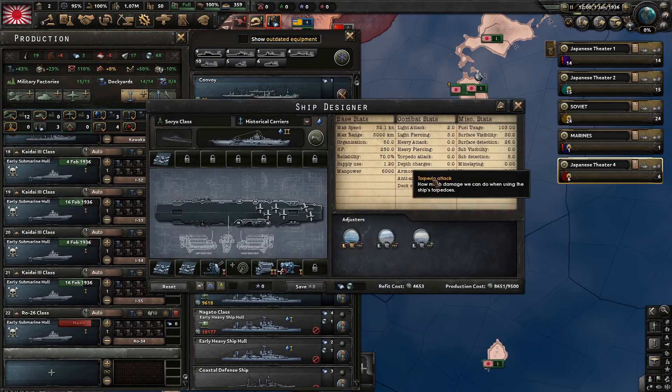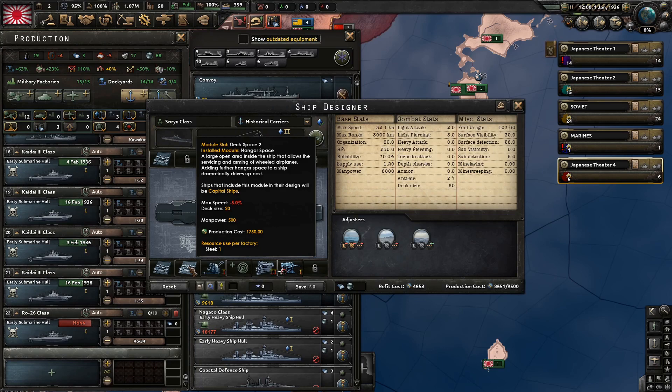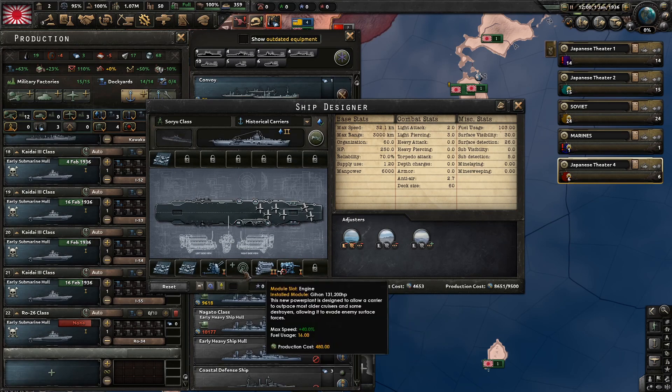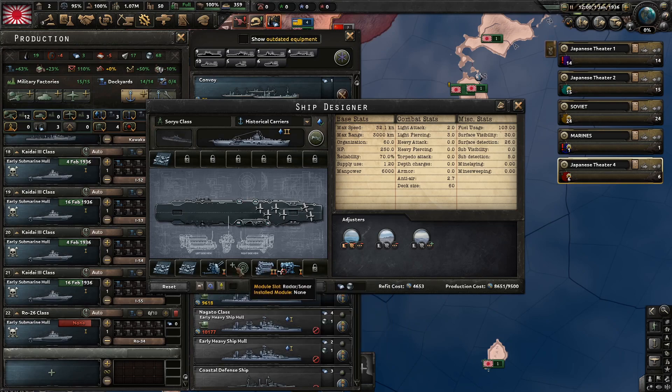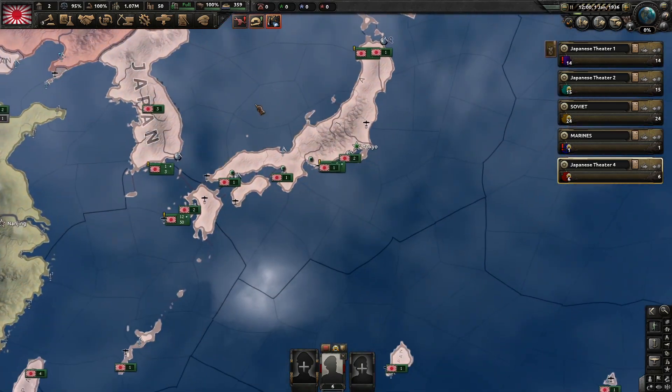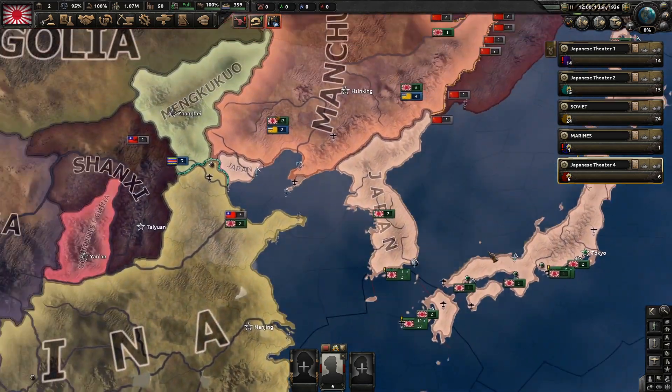For carriers I'm also just going to max out deck space. I'm not sure if I'll bother with anti-air and stuff - we'll probably have some sonar. That's it to begin with.